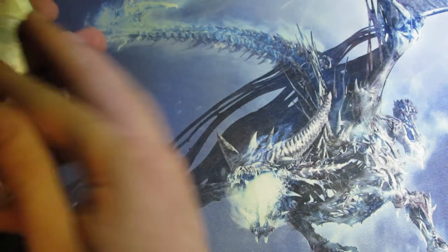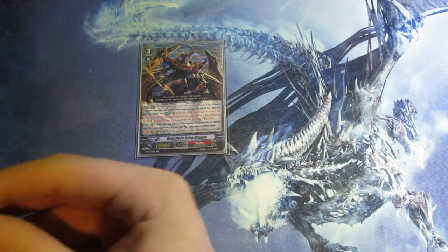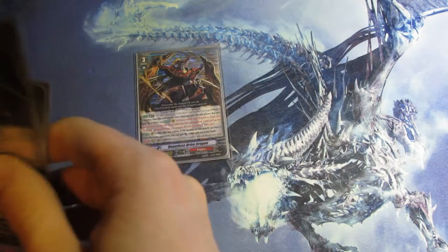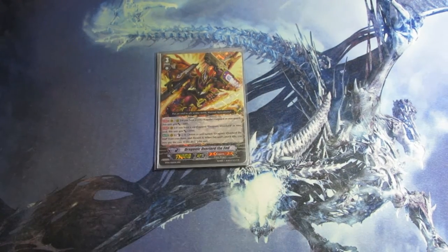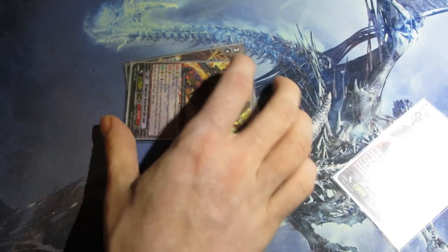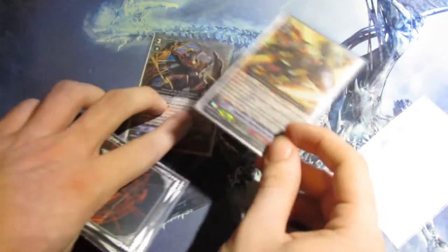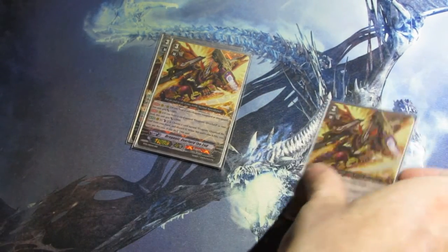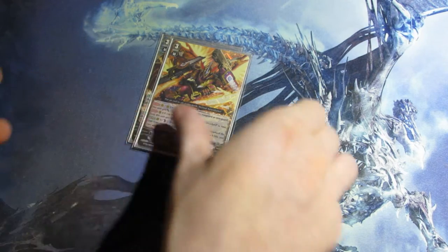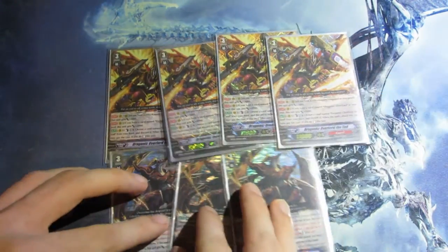So for example, say I have him as my Vanguard, break ride into Dragonic Overlord the End, then I attack. Now, if I use Dragonic Overlord the End's effect — Counter Blast 2, persona blast, discarding 1 copy from my hand to re-stand him — I can no longer use his effect for break riding. So if you plan on using his break ride effect, make sure you do it first, because otherwise it won't work. But yeah, that's my grade 3 lineup — a 4-3 split — and it's been working fine for me.